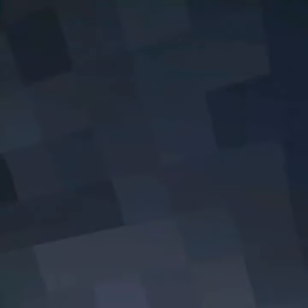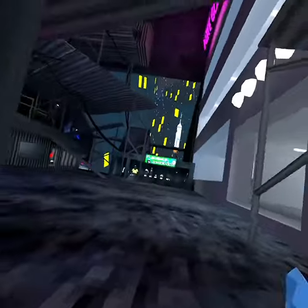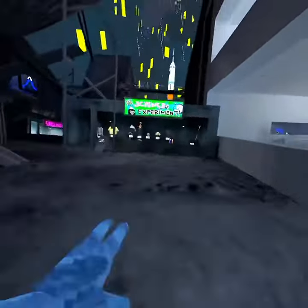So in the new Gorilla Tech science update, there's actually a pretty cool glitch. You're going to want to come to Citi and you're going to see the science experiment, aka shop.